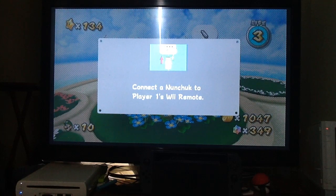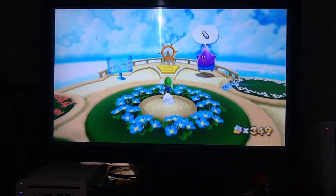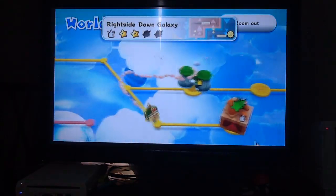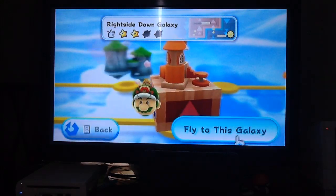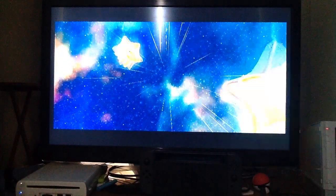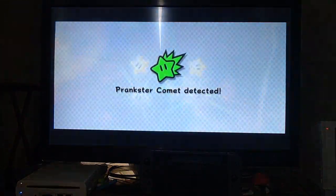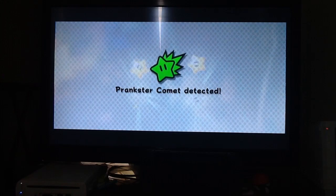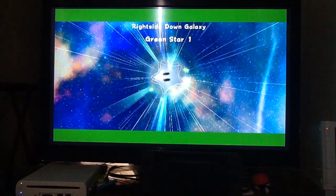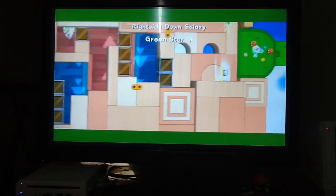This controller sometimes. The nunchuck was plugged in, it was allowing me to play the game, but I was moving the thumbstick and it just wasn't moving Luigi. So obviously the next two green stars are going to be found in Right Side Down Galaxy, and the two green stars are all going to be found in one main mission. Fortunately, thanks to the YouTube video I'm watching, I know exactly where it is.